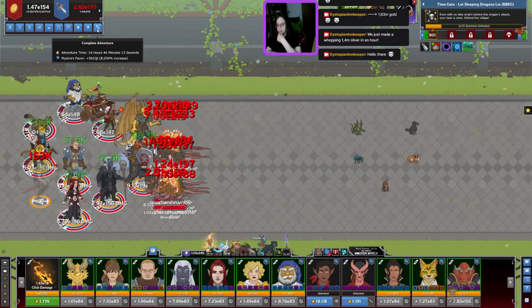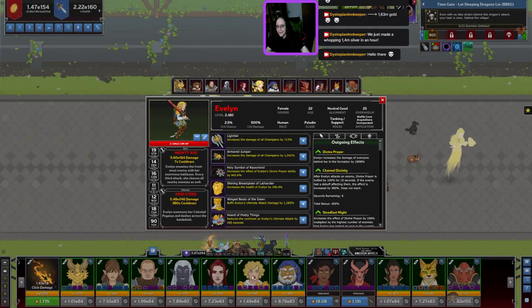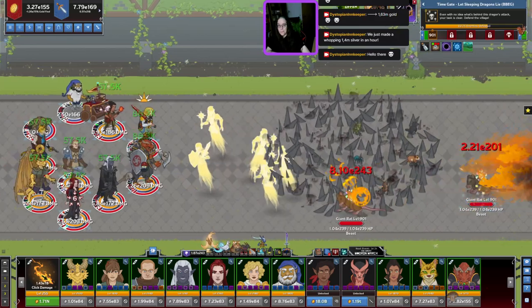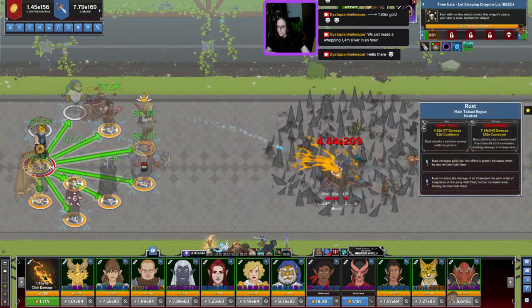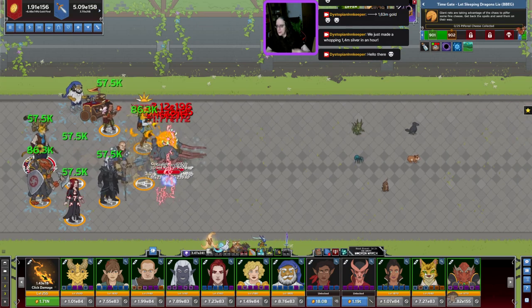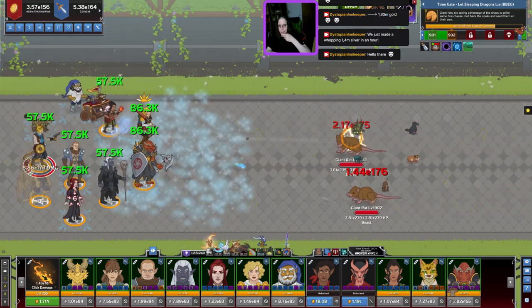We started that stream at 1000%. Good old Evelyn just died — well she's only 22, so not that old. Mary Maryland's meat grinder is kicking in — that's a great ultimate if you have Rust in your formation because it increases Rust's one gold piece ability by 1000%, so that's even more gold for you when the meat grinder kicks in.